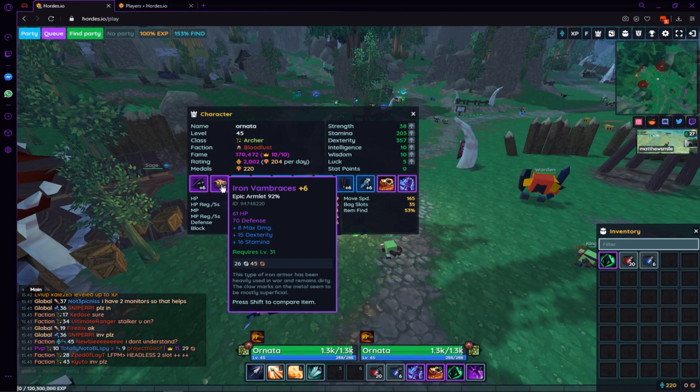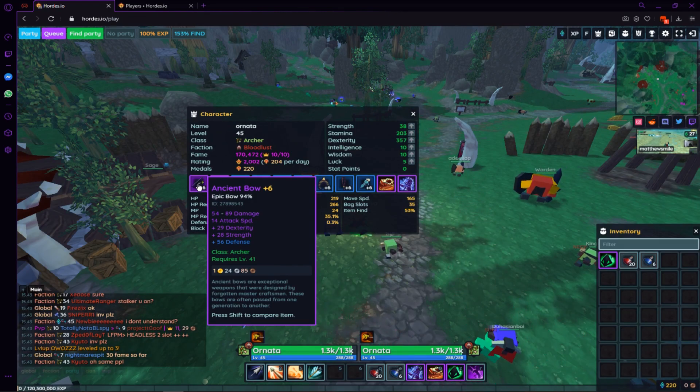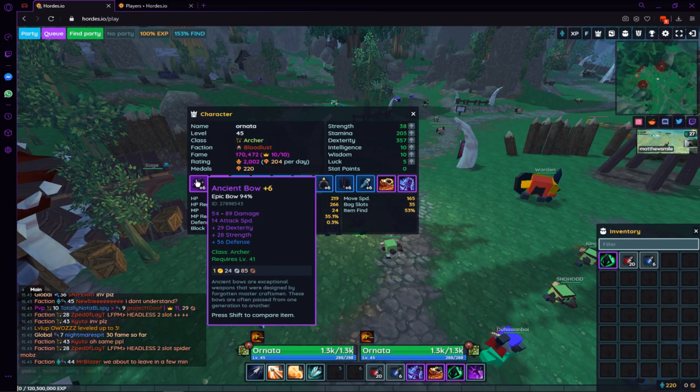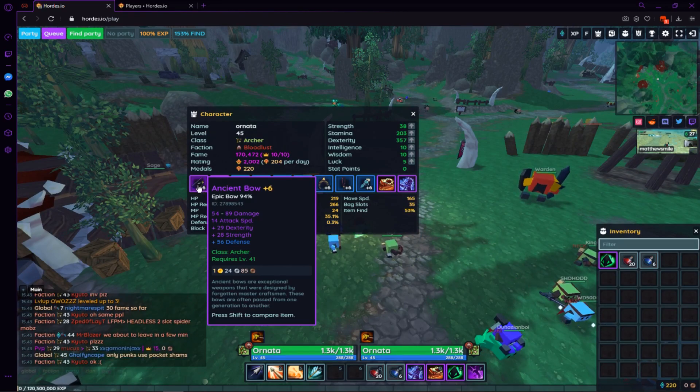Holy guacamole. And then moving over to the bow: 94%, 29 dex, and 56 defense, 28 strength. This is one of the best bows in the entire game.